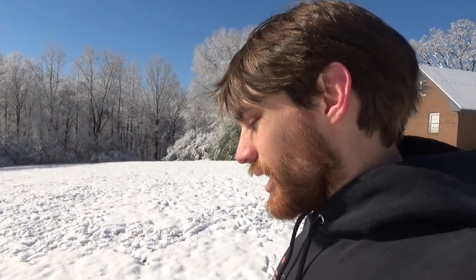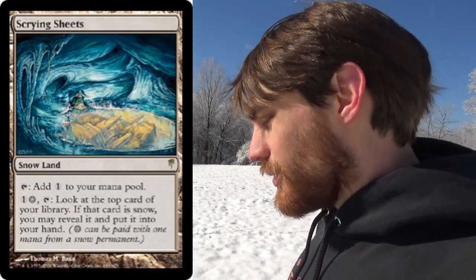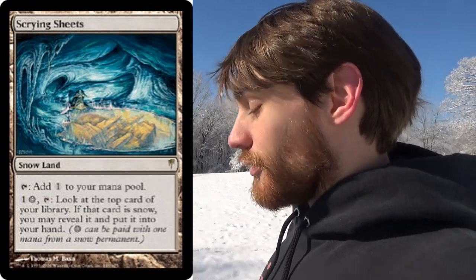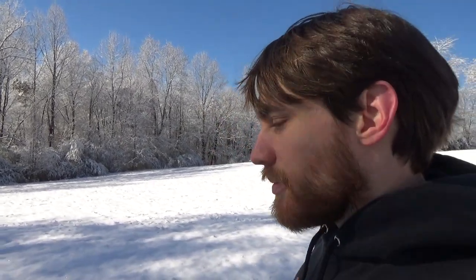My Enchantment Prison deck actually runs snow lands — Snow-Covered Plains and Scrying Sheets. Why is Scrying Sheets so important? When you get to a point in the game where you're not using your mana for anything else, you can use Scrying Sheets to have that inevitability. You look at the top card, and if it's snow, you may reveal it and add it to hand. When you're just topdeck­ing, this helps you find your threats — like Elspeth, Heliod, Emrakul, Karn, or Luminarch Ascension — more quickly.